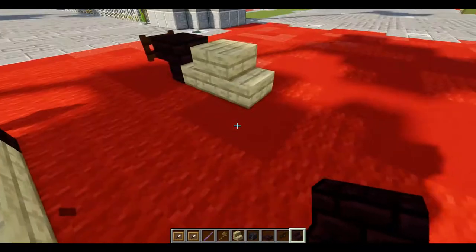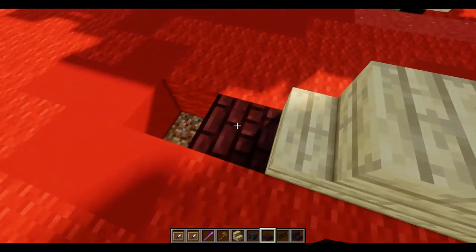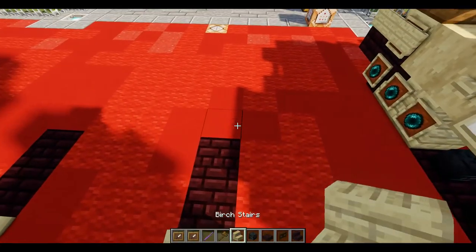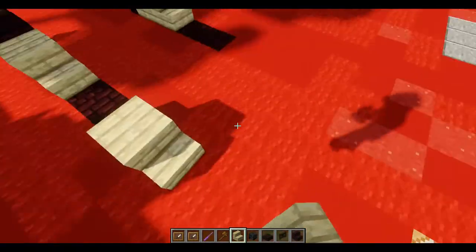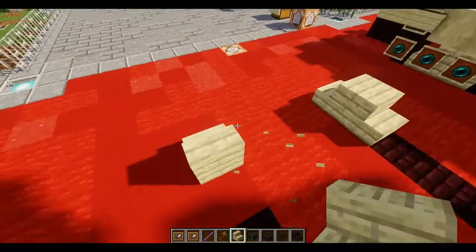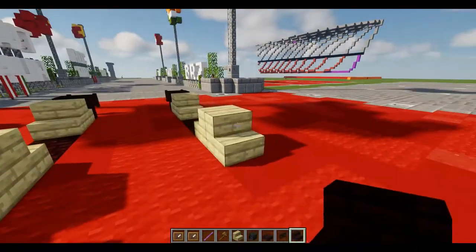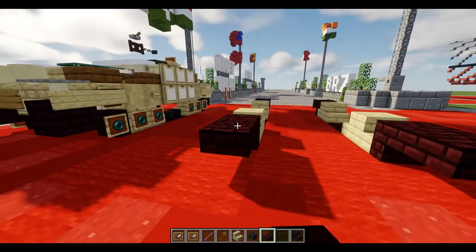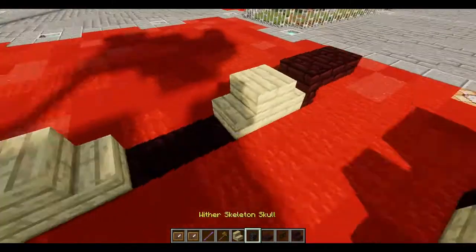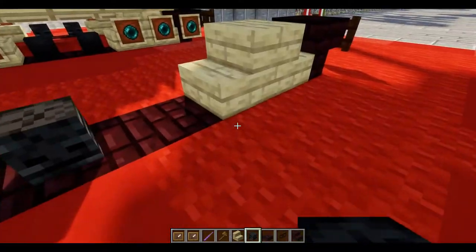Then we're going to do a row of two and fill this in with nether brick. Next, we're going to place down two birch stairs back to back, then an upside-down nether brick stair, and a nether brick slab right off the stair. Lastly for this layer, we'll place down wither skeleton skulls on the space of two.